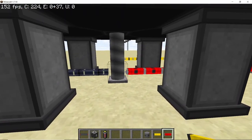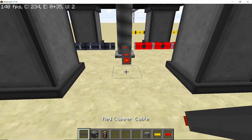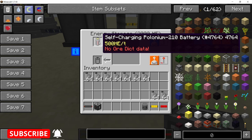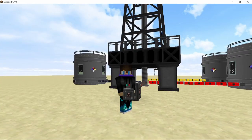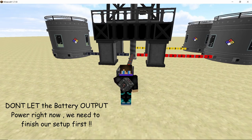Next, let's set up a power supply. I'm going to use a self-charging battery here. Connect some cable to the central pipe, then place a lithium ion energy storage block with a self-charging battery inside it. You can use a higher tier battery, or basically any power source you want.